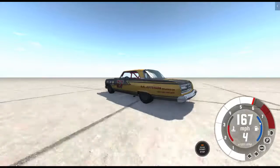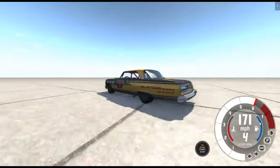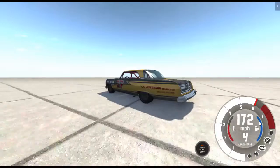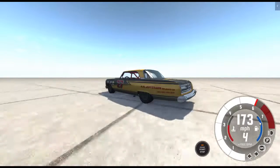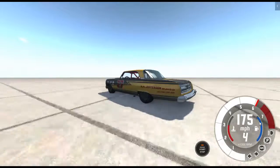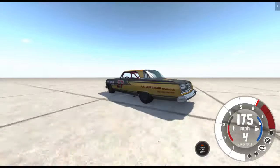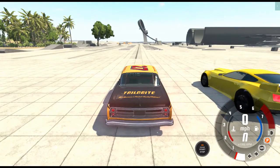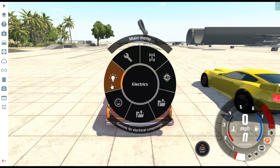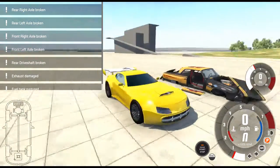Now we're going to test top speed. Looks like the top speed of the stock car is 175 miles per hour.